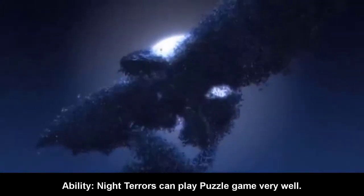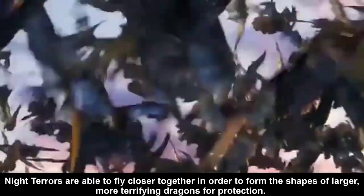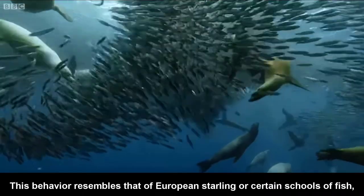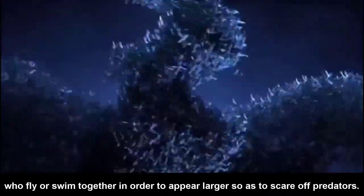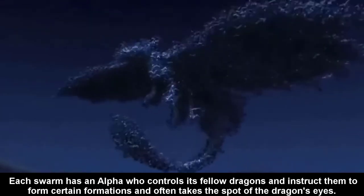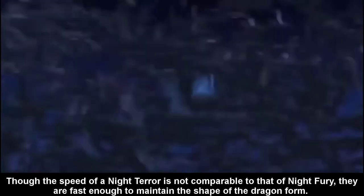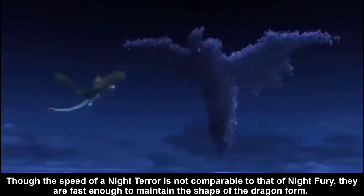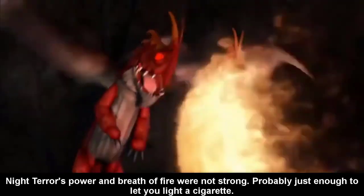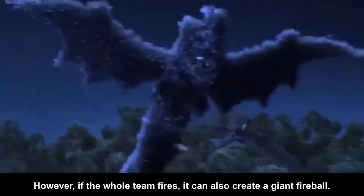Ability: Night Terrors can solve puzzle games very well. They are able to fly close together in order to form the shapes of larger, more terrifying dragons for protection. This behavior resembles that of certain schools of fish, who swim together to appear larger so as to scare off predators. Each swarm has an Alpha who controls the others and instructs them to form certain formations. Though the speed of a Night Terror is not comparable to that of Night Fury, they are fast enough to maintain their dragon form. Their fire breath is not strong — probably just enough to light a cigarette — however, if the whole team fires together, they can create a giant fireball.